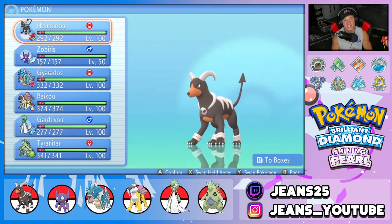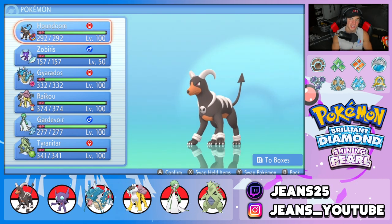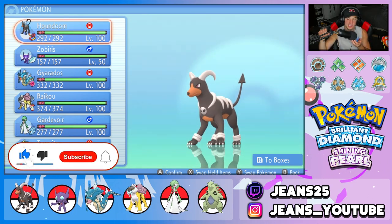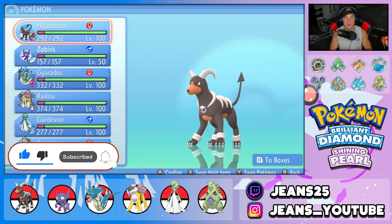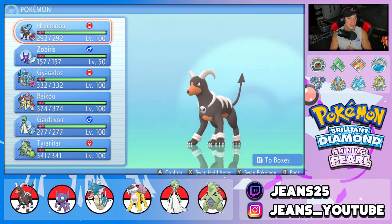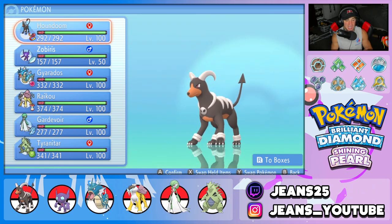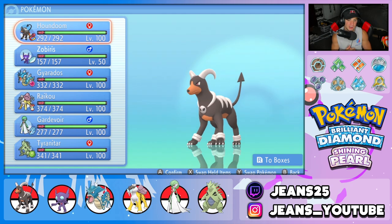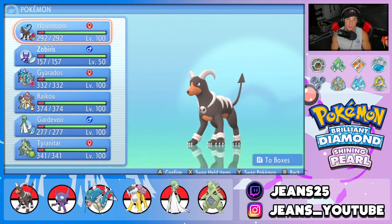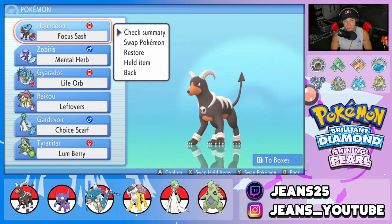If you enjoy the content, make sure you support me by leaving a like. If you're not subscribed, scroll down and click that big red subscribe button and hit the notification bell. If you played through BDSP, you know that Pokemon Diamond and Pearl lack in fire types — so Houndoom is one of the only fire types in this game. He's really strong and a really cool Pokemon. But let's get started with today's team preview.